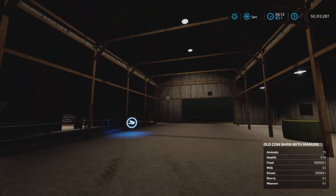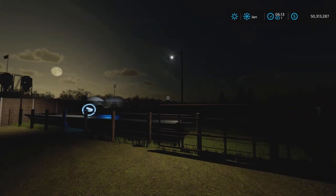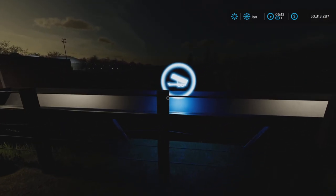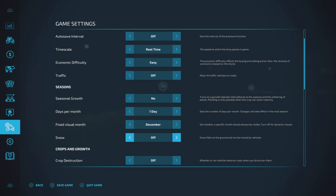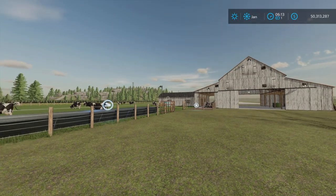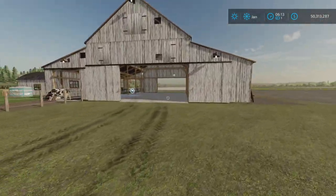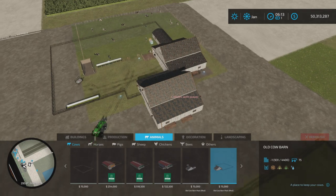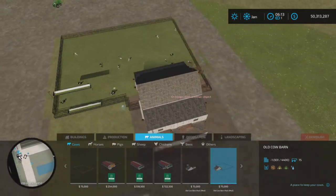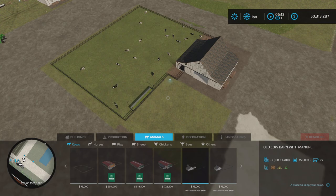Inside there's more lighting as well. Here's some more lighting over here — I still don't know what this is for, maybe we'll try that a little bit later. Let's get the daylight back on. So here is the new manure pit, and there's the slurry. Let's take a look first in the animals and cows menu. Here is the original barn over here — aside from more lighting, I don't think anything has changed with that. This is the one that has been added.